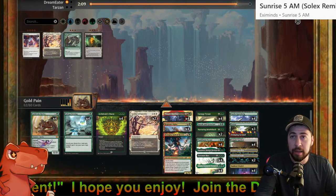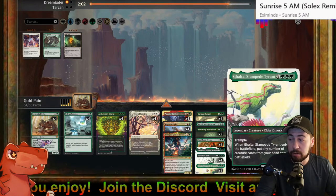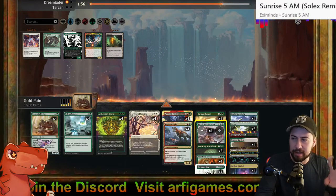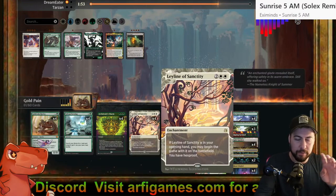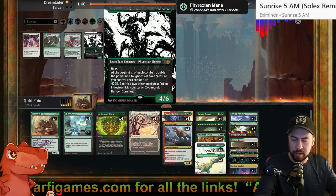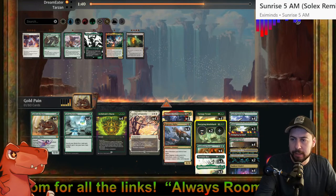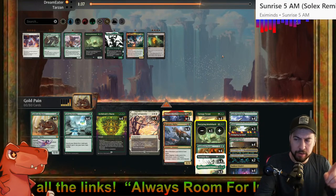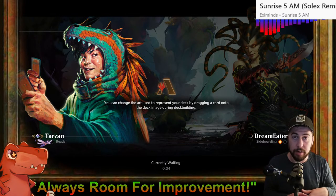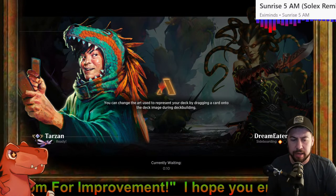Leyline of Sanctity to neuter them — none of their funny business. That was pretty good getting what we needed. Zapandro — no. Xenagos — no. Leyline of Sanctity is absolutely necessary; those one-of legendary creatures are not as necessary. Trimming one Nurturing Bristleback — I do like the consistency of being able to forest-cycle and grab Temple Garden or Jetmir's Garden, and we won't be interrupted if we have Leyline of Sanctity out.